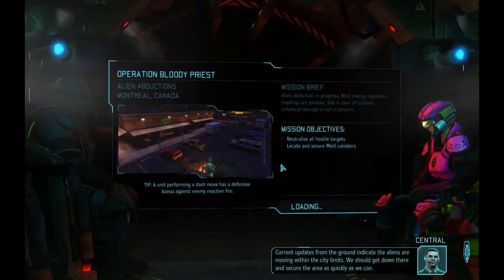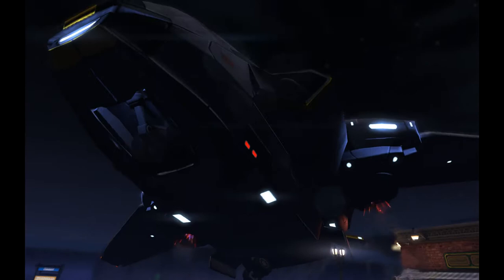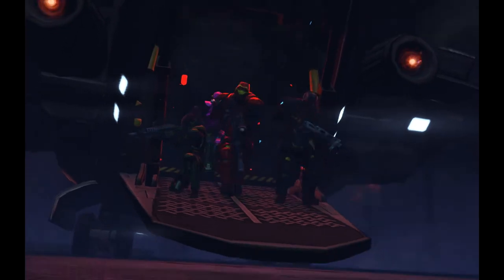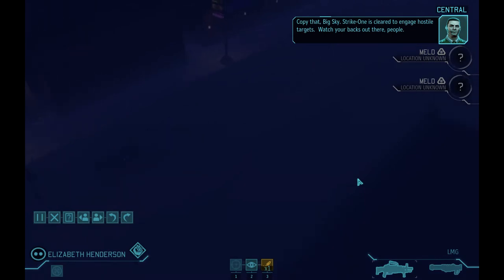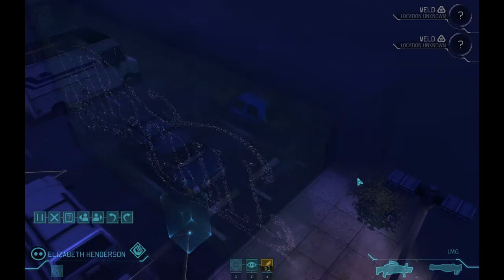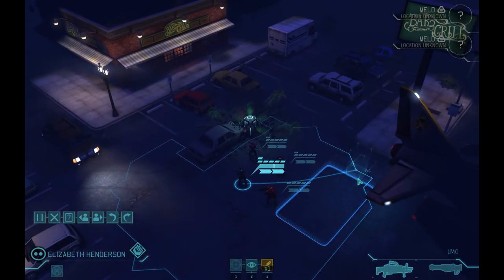The drop site for this operation will be in Canada — going down to glorious Canada. I don't know if anyone's played with the XCOM units yet in Civilization V, but the Brave New World expansion added them in there. They're dropped off by the Sky Ranger and they pretty much look like this — all badass. Big Sky in position on approach of the abduction site. Strike one is cleared to engage hostile targets. It's just a normal alien abduction. And usually I see a meld right off the bat — there's one right there. Okay, so that's the direction I'm going first, and that will be the beginning of the next video. I will see you in that one. Goodbye, everybody.